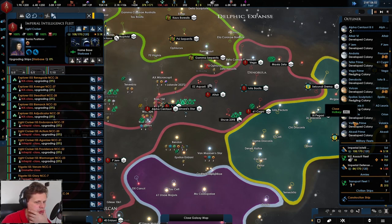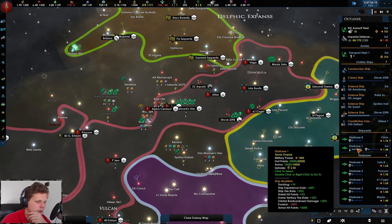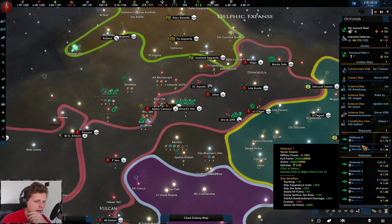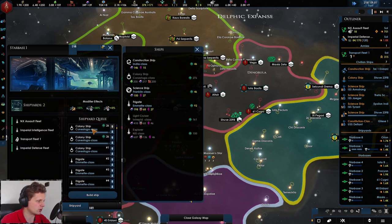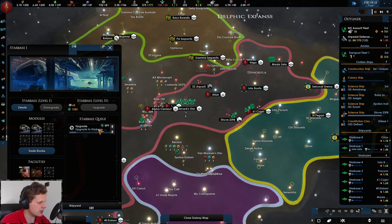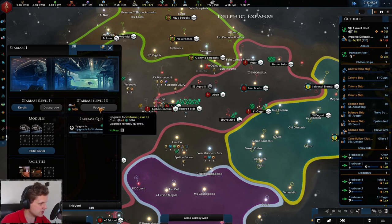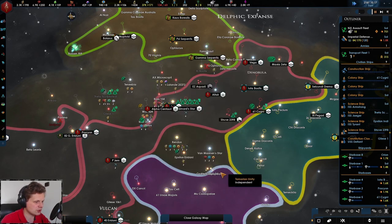We're also improving and upgrading the starbases over here, which will create more shipyards for us once done. Look at all of these colony ships and warships — counting down the days until they're constructed. It's 900 days — actually no, it's 1,080 days to complete these upgrades. We're upgrading all of our stations, so that's going to be rather interesting.